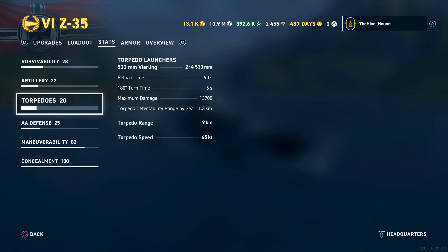For torpedoes, they all have eight torpedoes and run the exact same 533mm Vierling launchers in two sets of four, all with a 90-second reload. There are slight differences: the Z-35 has 13,700 maximum damage per torpedo, while the Z-39 and MAS both have 14,400. However, the Z-35 has an extra 0.5km range, bringing it up to 9km, whereas the other two are at 8.5km. They all share the same torpedo speed.